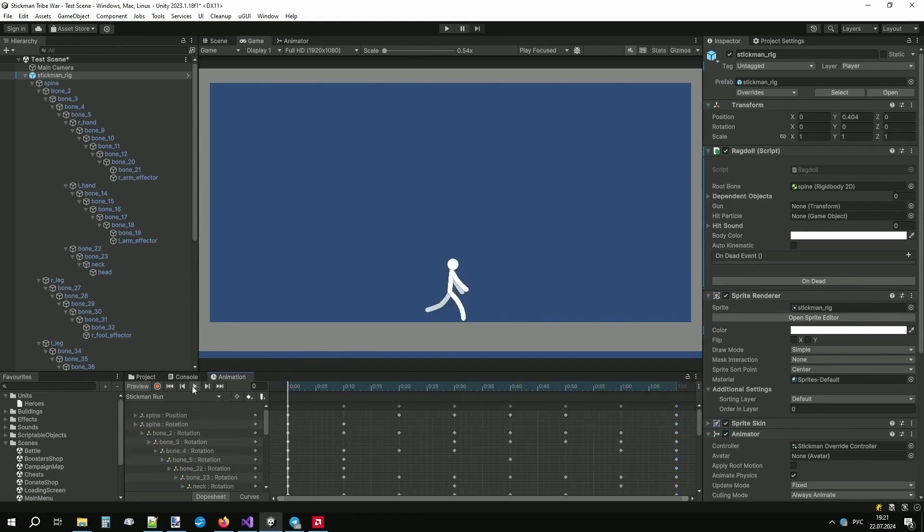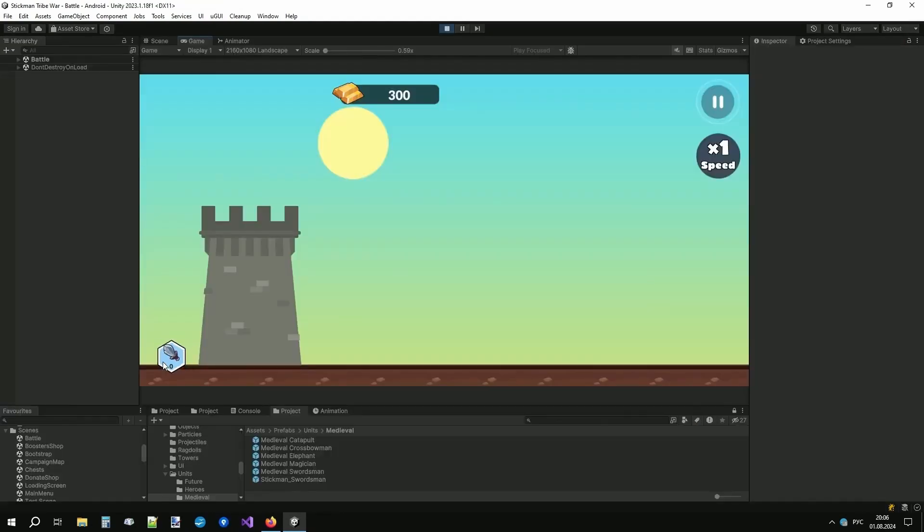The most difficult part was setting up the character physics based on ragdoll and giving it animation. But after a week, it was implemented.